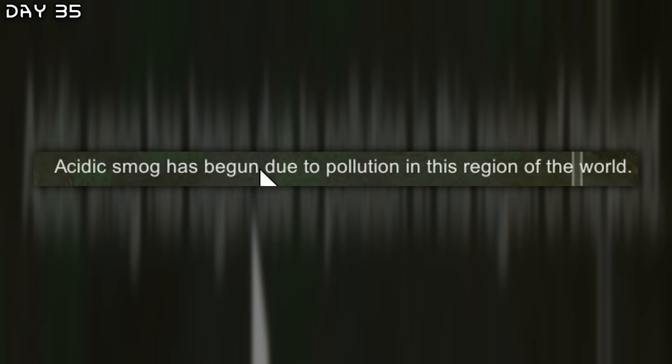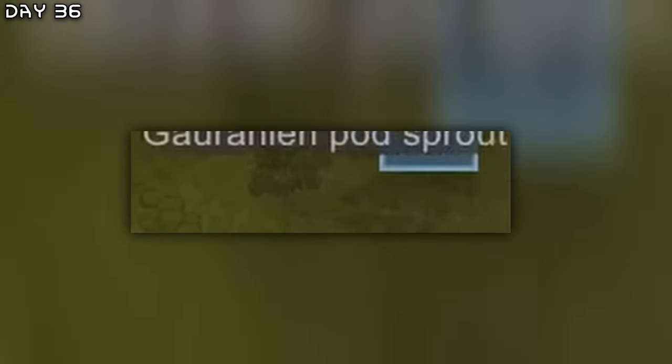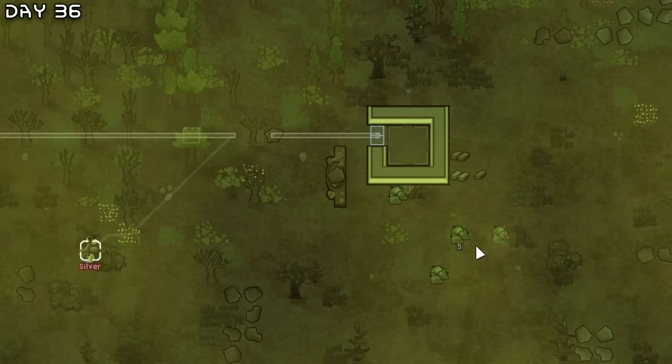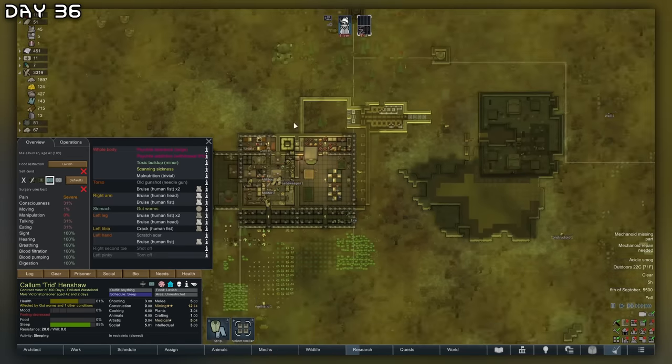Acid smog has begun due to pollution in this region of the world. It is setting in — everyone will die. Garland pod sprout — that cannot grow in here, but let's harvest it. Conversion. Trid is going to die — I think he cannot handle this toxic wasteland.